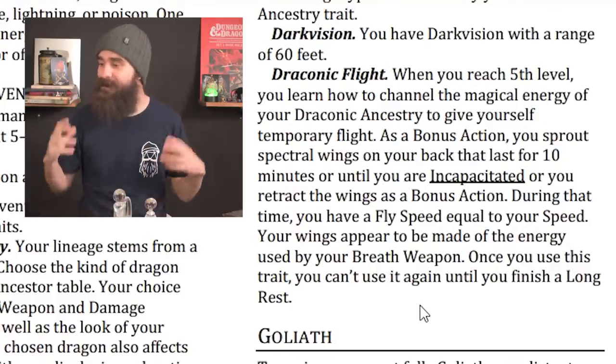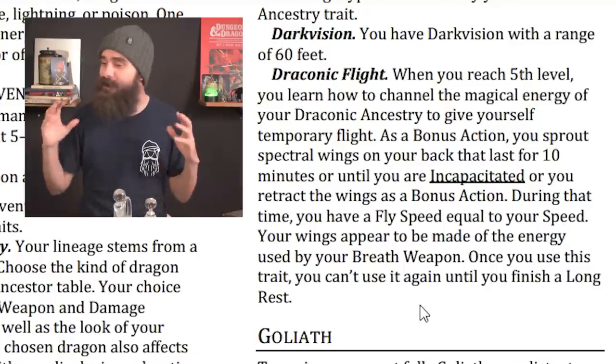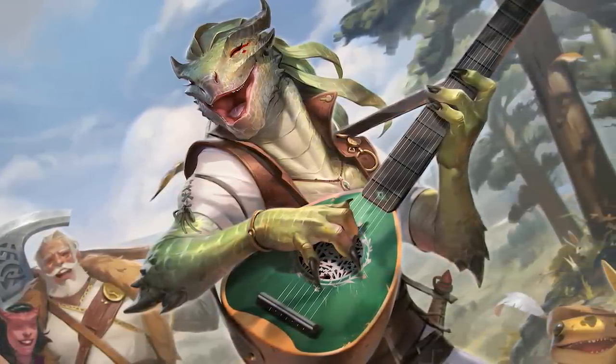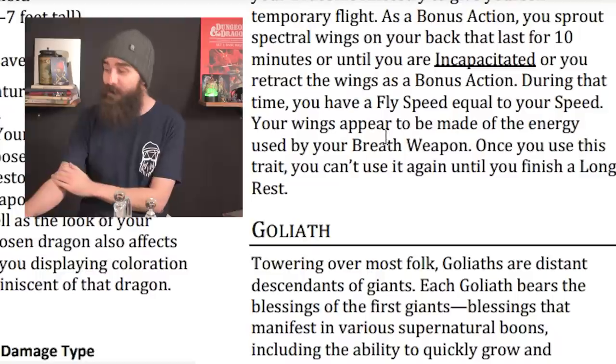The other new thing, which is even better, is Draconic Flight. When you reach 5th level, you learn to channel your draconic ancestry to give yourself temporary flight. As a bonus action, you sprout spectral wings that last for 10 minutes or until you are incapacitated or retract them. During that time you have a fly speed equal to your walking speed. Finally the dragon race can actually fly. And your wings appear to be made of the energy used by your breath weapon — so if you're a blue dragonborn you have crackling electrical wings, and if you're a gold dragonborn you have flaming golden ones. That is such cool flavor.